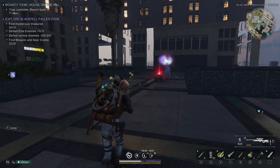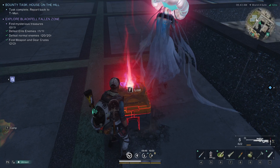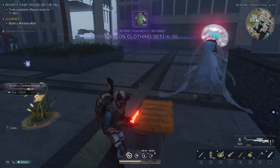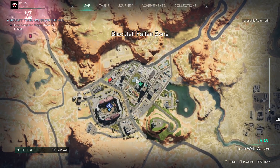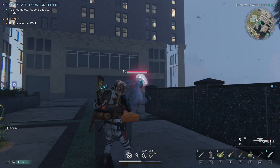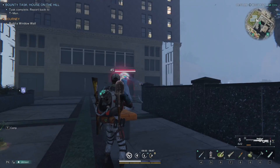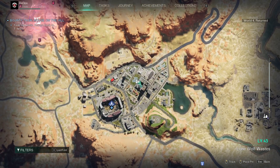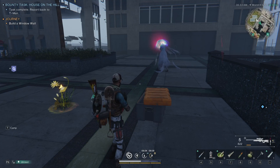Alright, so here's another elite. I don't think this one aggros unless you attack. And here's the mysterious chest. This mysterious chest is right up in here — you have to go up a couple little bits of stairs. You don't have to attack this thing unless you want to. This thing is very rough, so be careful. Again, there's Blackfill Zone, Fallen Zone, Mysterious Crate.